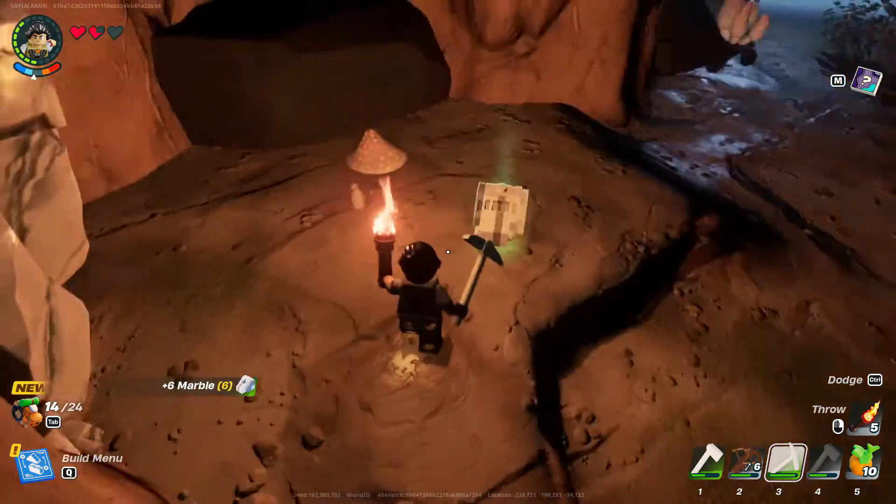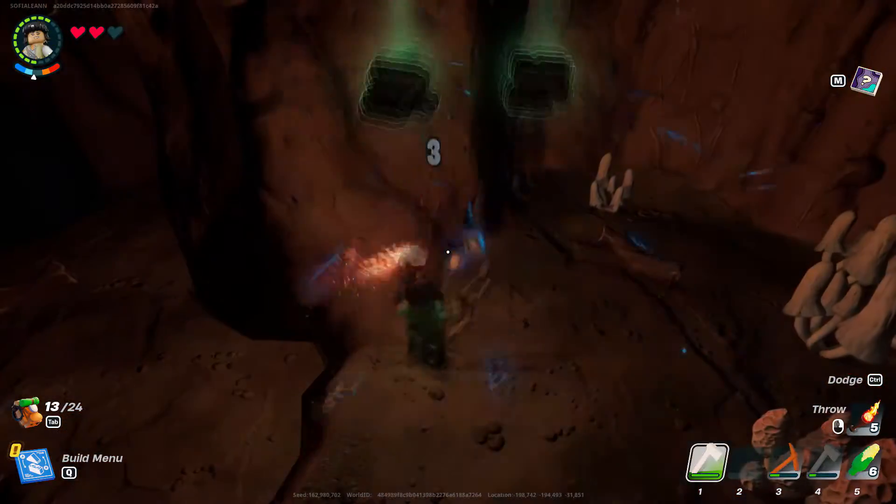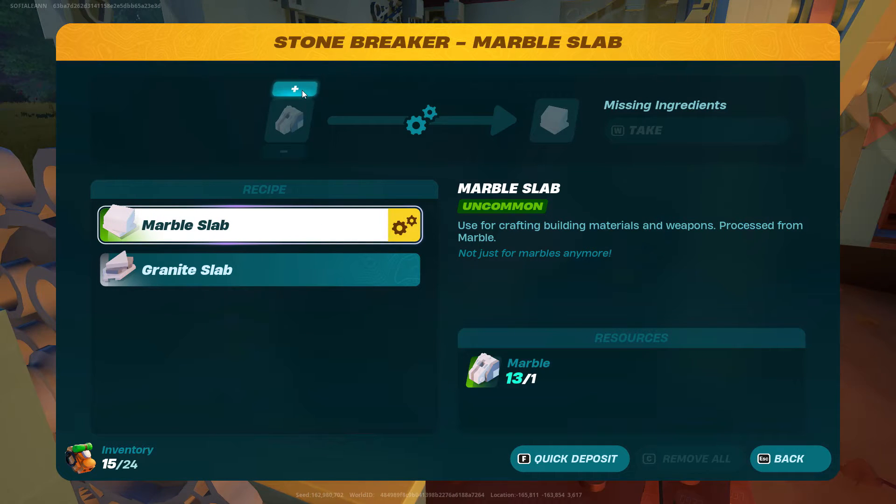Bring your uncommon pickaxe into a grassland cave and find the marble rock formation, then mine it. You'll also need to create a stone breaker, which will convert your marble into marble slabs.